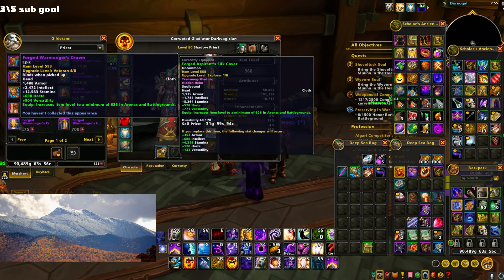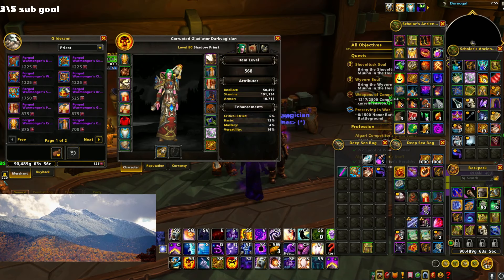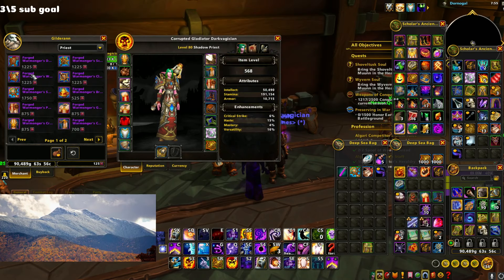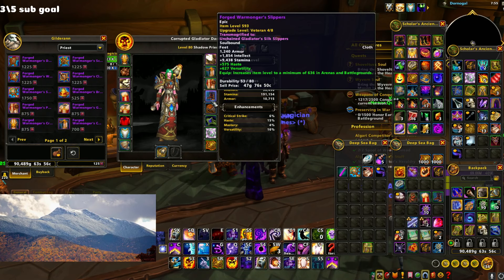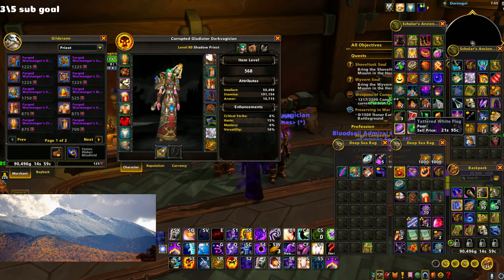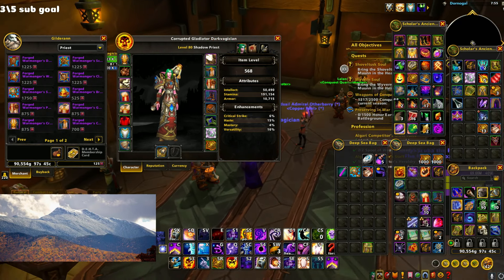I also bought the cloak. My thought process is that since I might be spending tokens on tier and crafting a weapon, I'm just going to avoid the main pieces and try to fill in off-pieces with higher item level gear. These pieces are 636 in arena and the conquest gear is 639, so just a smidge beneath that.